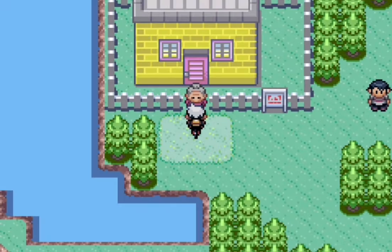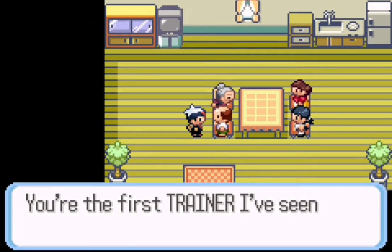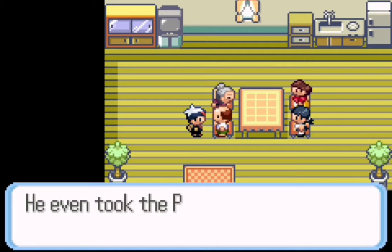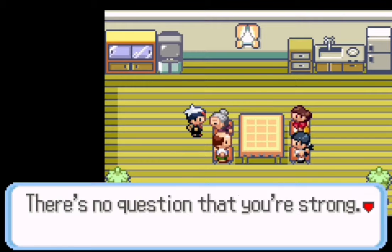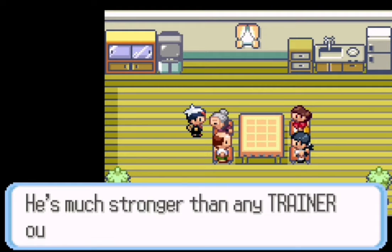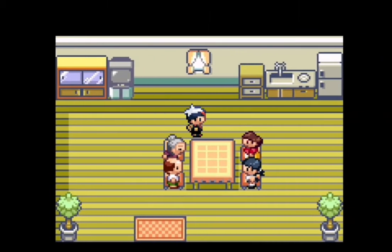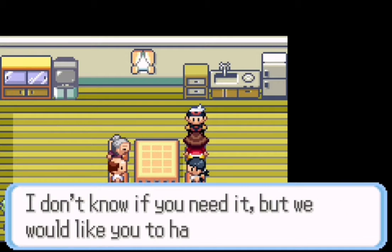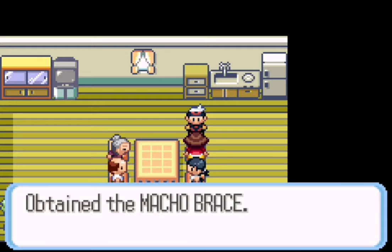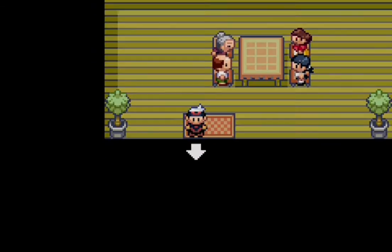We defeated the whole family! I guess she calmed down after we beat the grandma. He'll say his son took the Pokemon League challenge, so maybe we'll see him down the line. They're just talking about their son a lot. If you talk to this lady you get the Macho Brace — so after you beat them, make sure to pick this up if you want it. Pretty good item, nothing crazy, but it's alright.